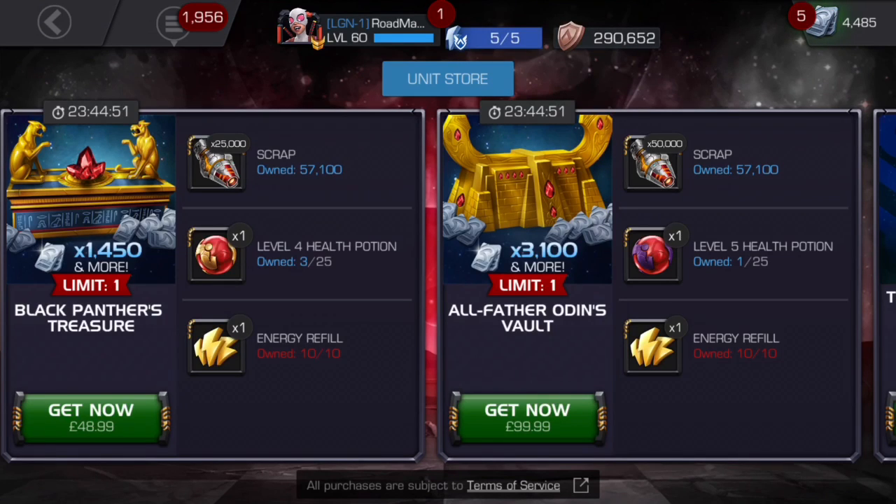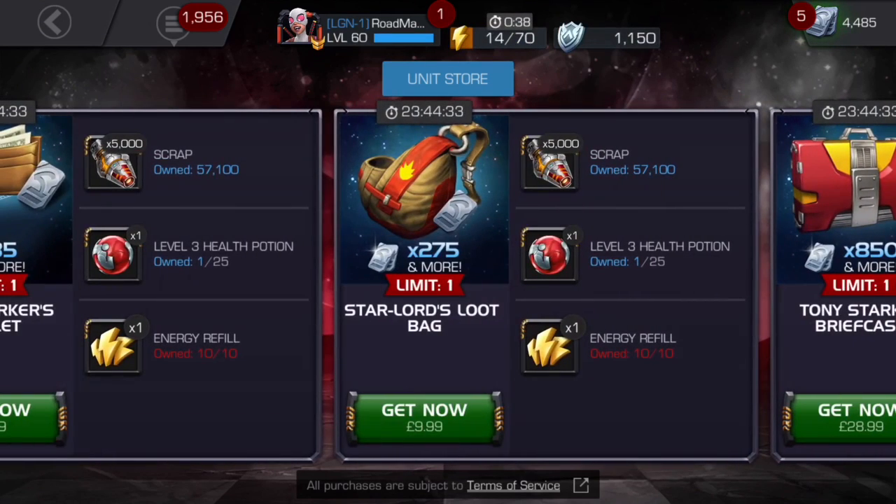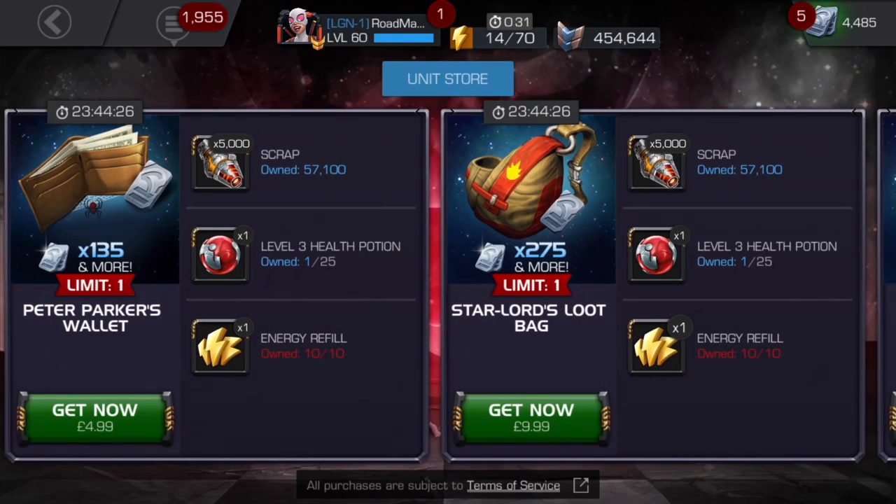If you're someone who adds units very often, you should buy all the deals if you're planning to add them anyway, as it's a nice time to stack up. Say for example if you're maybe 5,000 or 10,000 scrap off a Carbonium Core, you can buy a Peter Parker's Wallet for five dollars or five pounds and get the units and the scrap to buy it. If you're just short of a certain item, you can go ahead and get it.